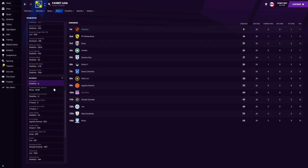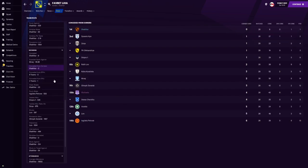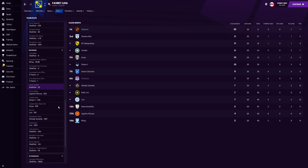Defensively, we conceded the least, as touched on before. For expected goals against, we are at the bottom of that list — a good thing — on 10.81. For goals from corners conceded, we didn't concede one throughout the whole season. For fouls made, we came in 14th — we didn't concede many fouls either. For clean sheets, we topped that list. Defensively, we did very, very well.